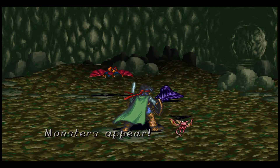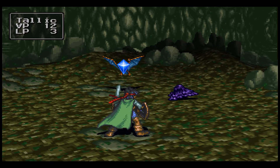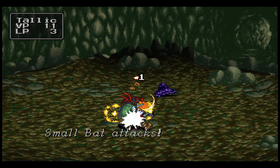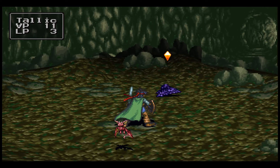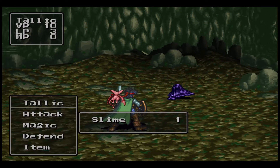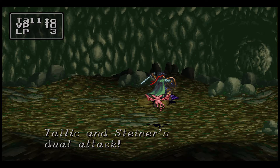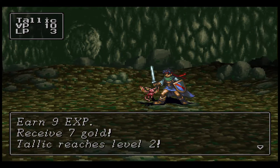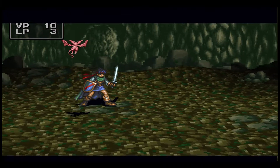I'm going to run back to town real quick because I can rest there. I just went back to Annie's house — on the second floor you can rest there for free. And we're back, good to continue on. I think in this opening sequence there are no random encounters, only encounters in the specific spots we've been in.